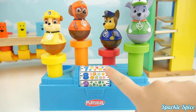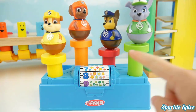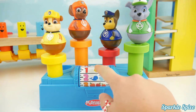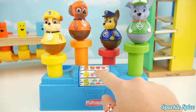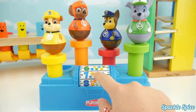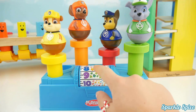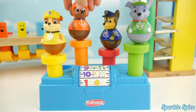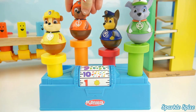Whoa, it spun the numbers! Now it's on eight. Let's see all of our numbers: we have one, two, three, four, five, six, seven, eight, nine, ten. Let's push down on Zuma and see what number it lands on.